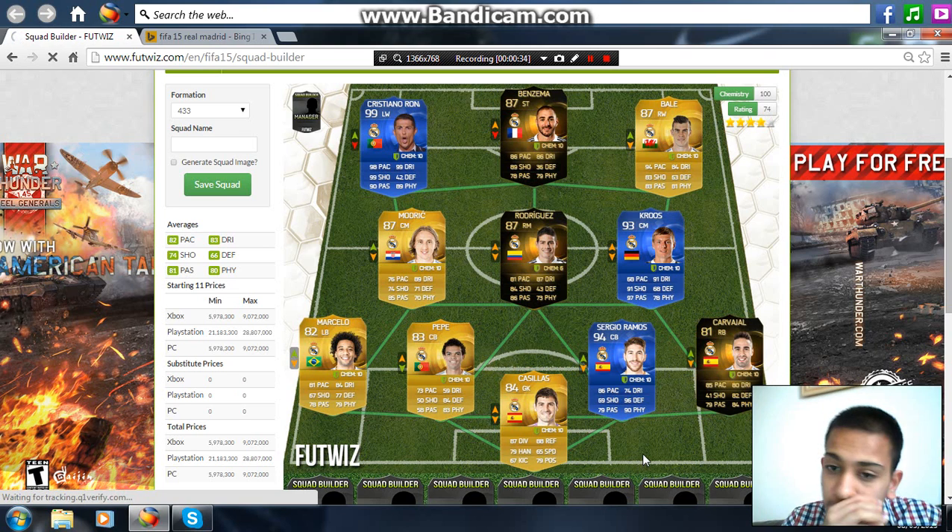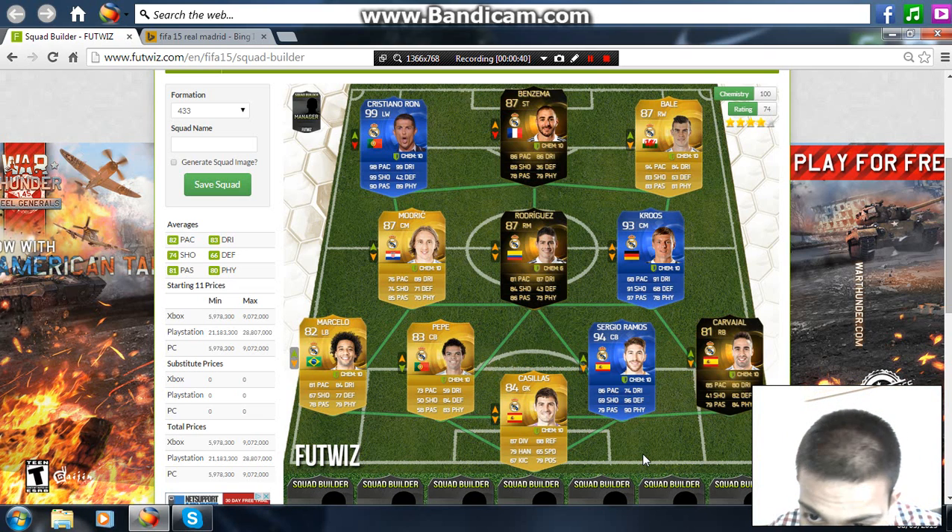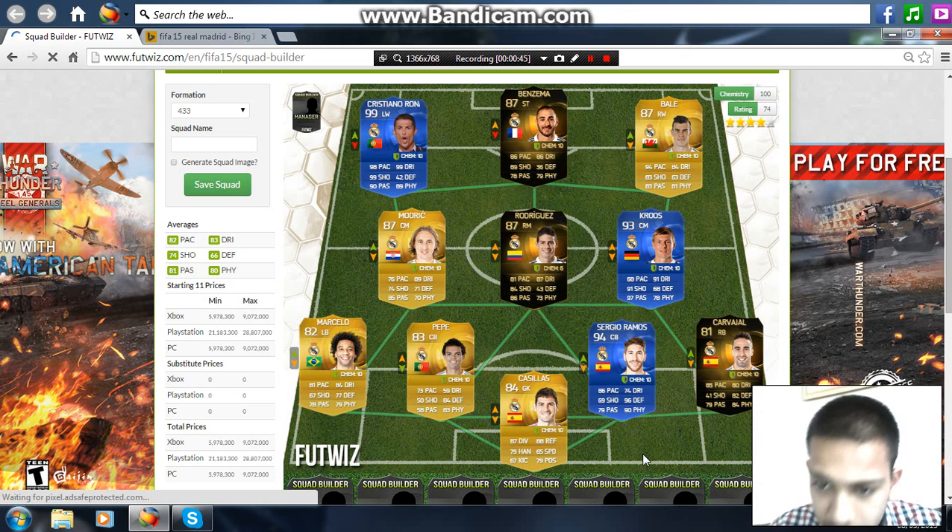Moving on to the defense: Sergio Ramos, Team of the Year — anything that you want — 86 pace, 69 shooting, 79 passing, 74 dribbling, 96 defense, and 90 physical.